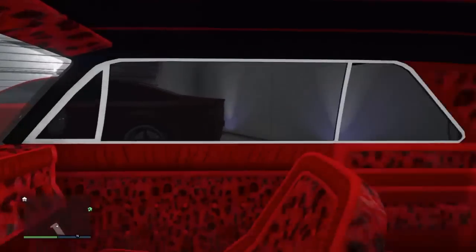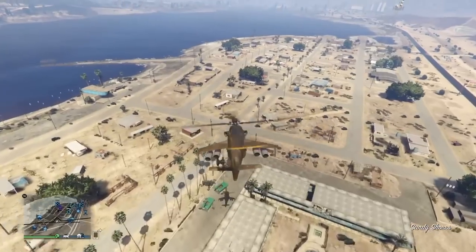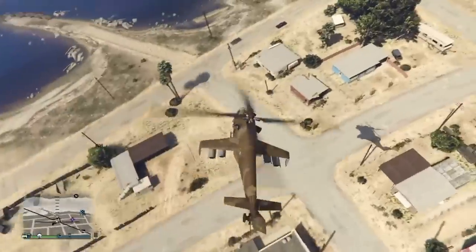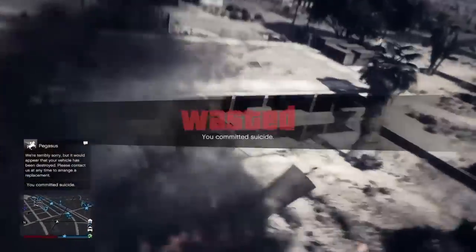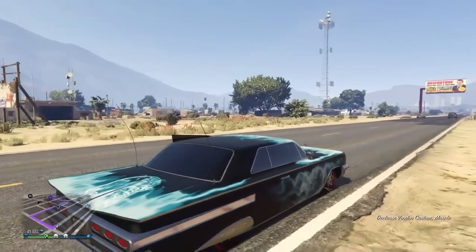First step: you need to go to Sandy Shores. Get there at any means possible. Once you get there, fly around or drive around, whatever your choice is. Like I did — I flew around, but I eventually ended up crashing. Don't do that, that's not good. Now I called in my Voodoo to drive around in.